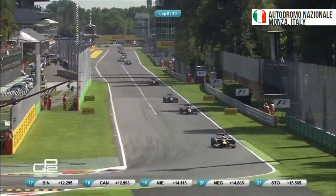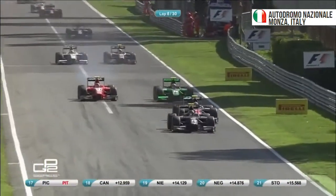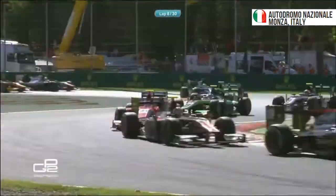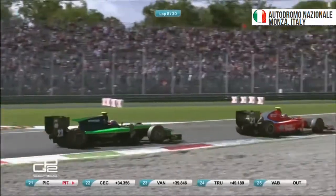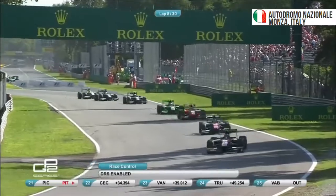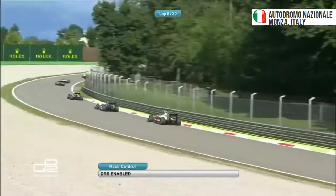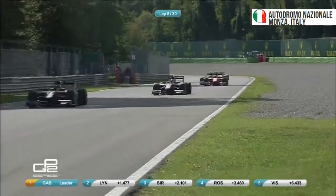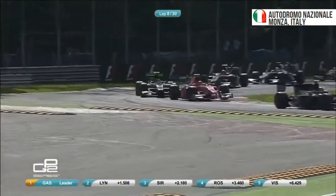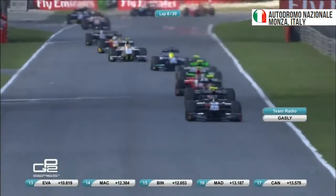On Stanaway for seventh place — the red Arden versus the green and black Status. Matsushita tries to get past Visoyu. And Nato is going to send one down the inside — he makes the move on Richie Stanaway. Up for seventh goes the Frenchman, and Arden running in the points. They haven't scored many of them this year. And now the race is going to change completely, because we're about to see DRS at Monza for the first time in GP2. Stanaway tries to respond but doesn't have the track position — Nato covers him up on the extra finish line. Box, box, box.